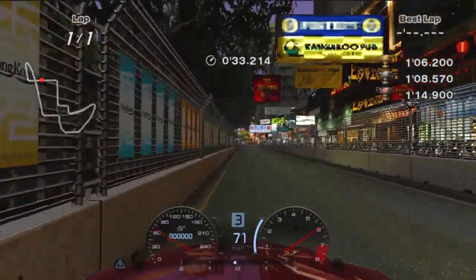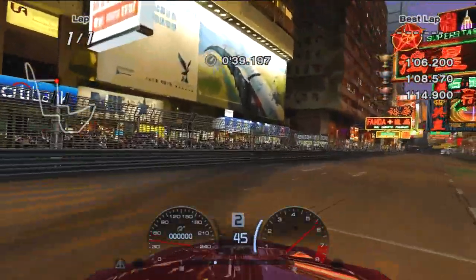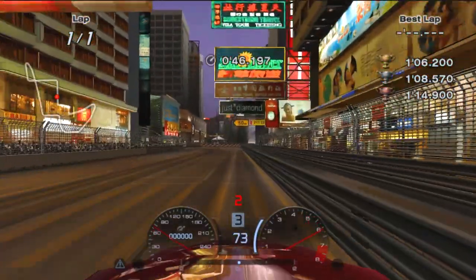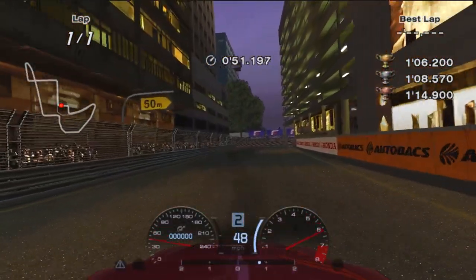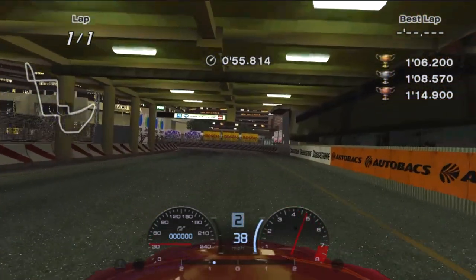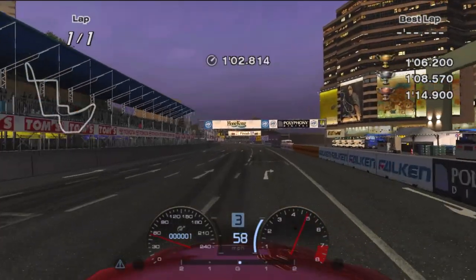Power through to the next turn, getting to the left on your way there. Brake at the 50 meter marker and aim to cut the turn. Make your way back to the right side of the track before the next corner. Again brake at the 50 board and cut the corner to maximize your momentum. Swing to the left and brake before losing sight of this sign. Aim for a late apex, stick to the right side of the track, and turn in to take this turn as wide as possible while still making contact with the apex. Now just make your way to the finish.